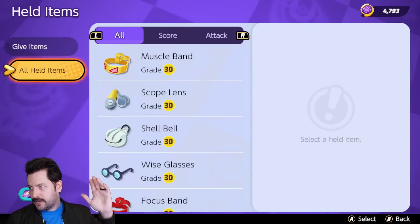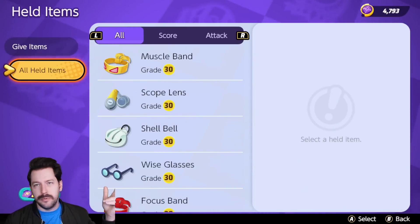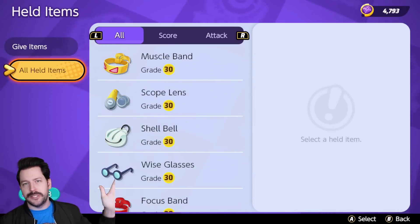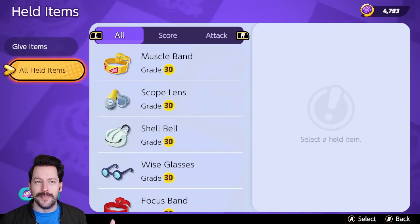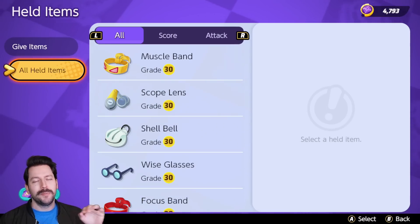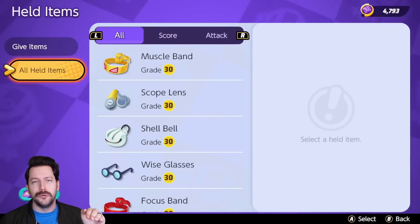I want to briefly touch on held items. I want to talk about boost emblems. I want to talk about moves. I want to talk about everything, everywhere, all at once — the movie. But let's keep this one focused to builds.